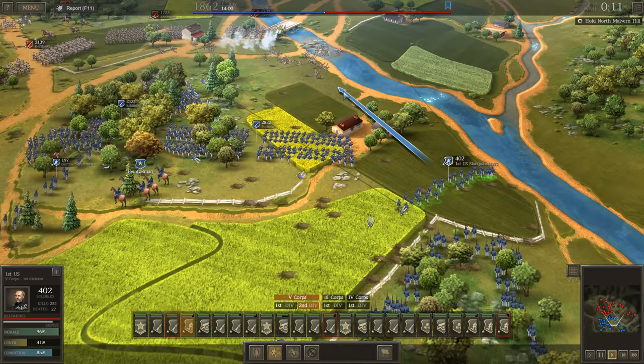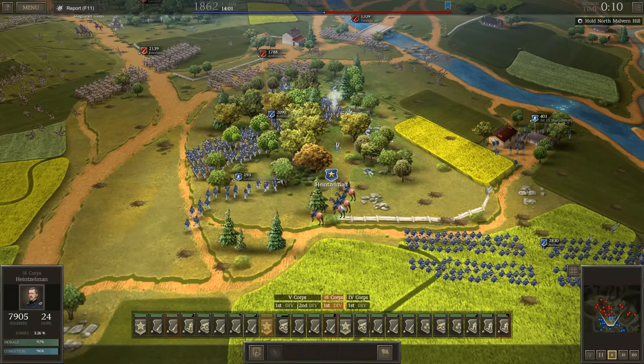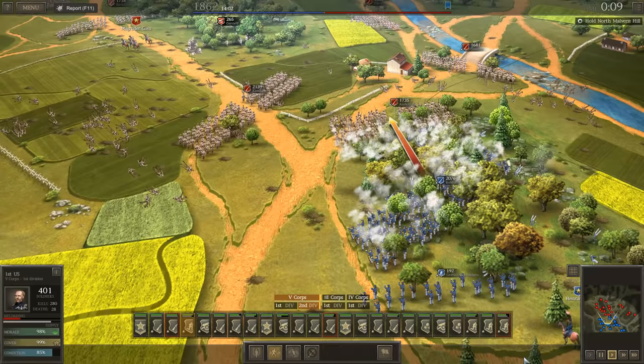Another thing to keep in mind: your skirmishers and sharpshooters don't really have minds of their own, unlike your infantry. Your infantry will keep firing as long as they see enemies. But for skirmishers and sharpshooters, you really want to keep on attacking — keep right-clicking on the enemy unit you want to hit and make sure that that occurs.